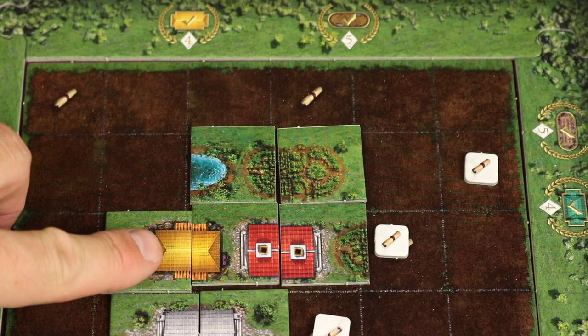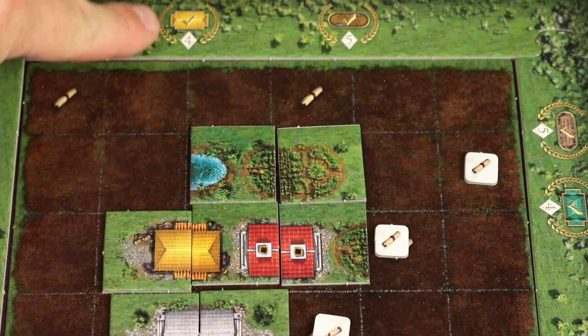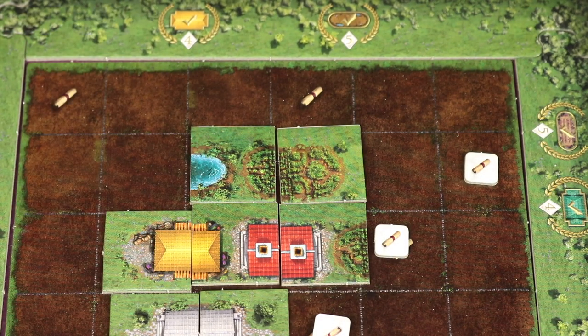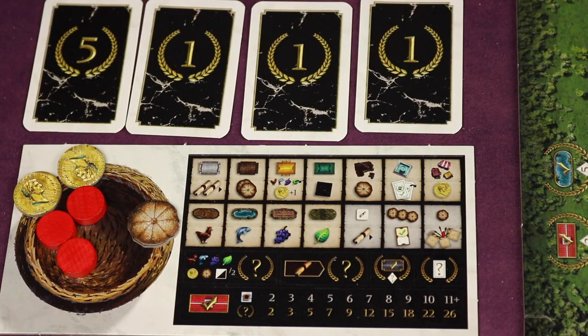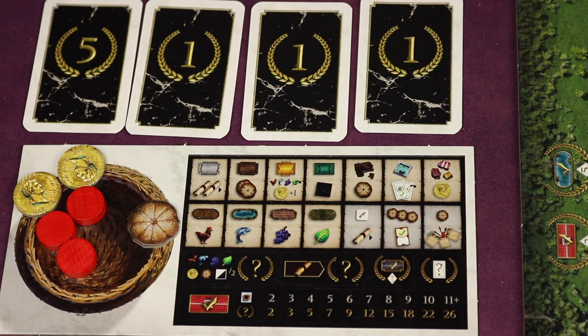You also have long-term goals like finishing certain buildings in line with that goal on your specific board for that game, or having many chimneys. These get you plenty of points at the end of the game, and whoever has the most points at the end of the four rounds is the winner.